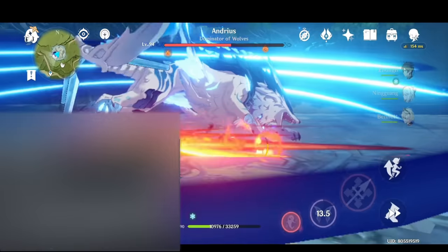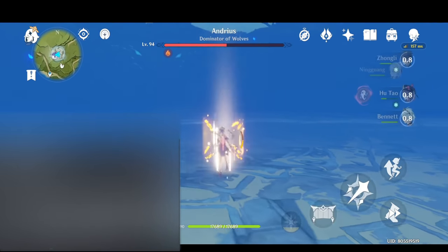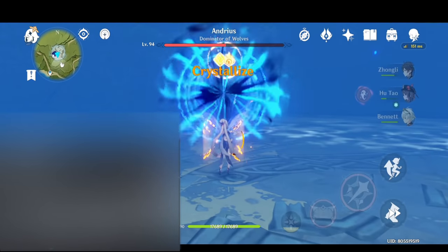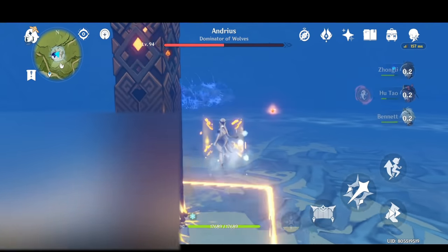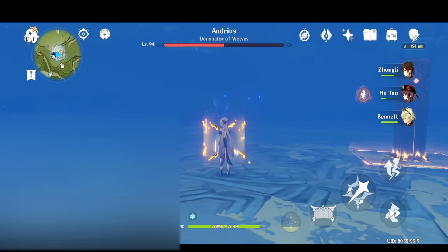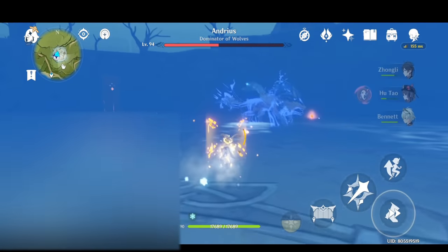Moving on to the weapons — Ayaka's 5-star signature weapon is quite obvious, but in addition to that Wolf's Gravestone makes quite a bit of sense given its occurrence probability. The possibility of Skyward Harp could also not be ignored, but if we look at weapon occurrence, the Gravestone looks quite obvious. Kind of excited to see how much of a response Ayaka's rerun receives, especially when Kuki and Yelan are around the corner.